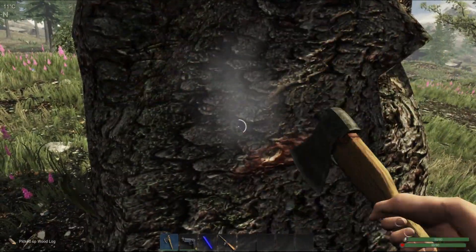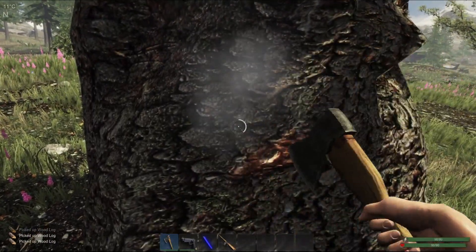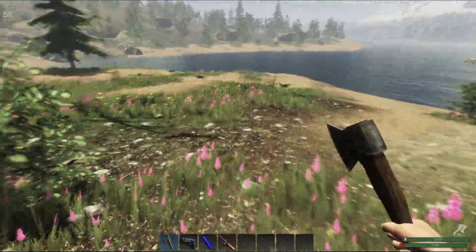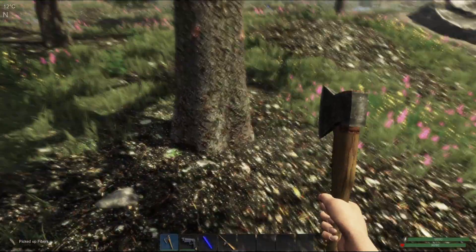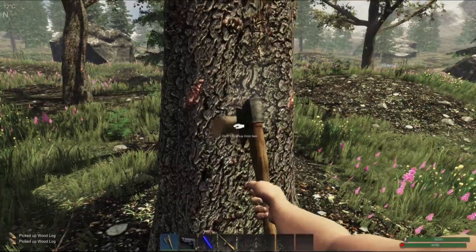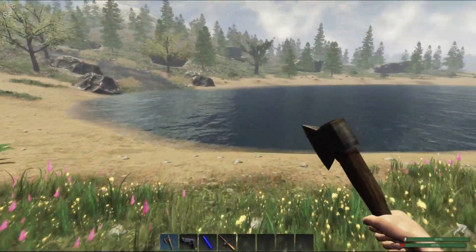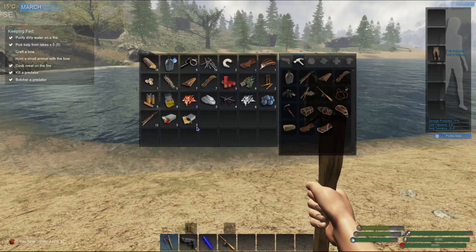Let's get you — chopping this tree down real quick, until it doesn't give us any more wood. Almost missed that — let's grab this tree real quick. Alright, let's get one more. So we have an apple — let's eat it. That gives us some fruits and veggies, which is good.